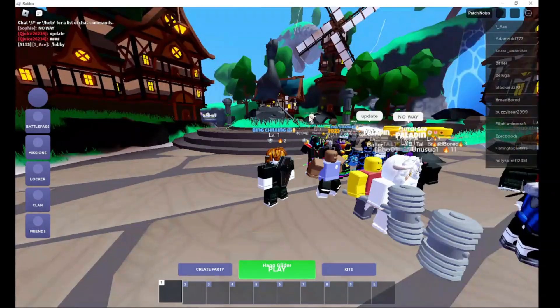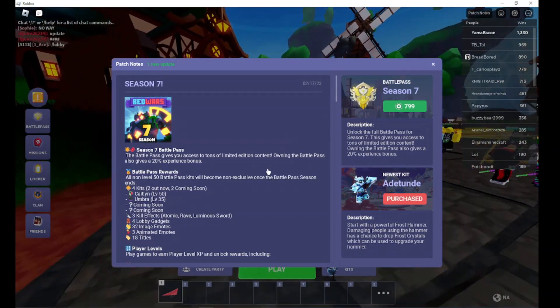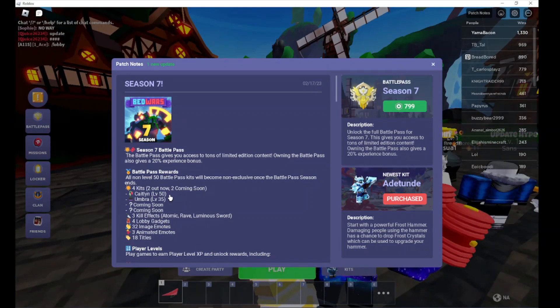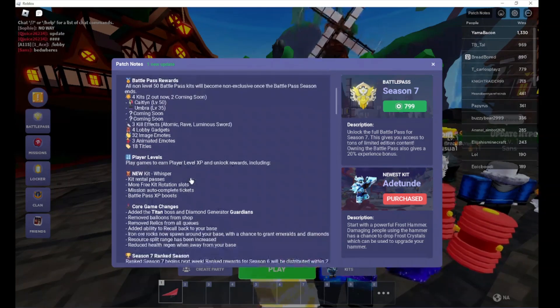Okay I'm loading in. Season 7 — the battle pass gives you access to tons of limited stuff. Four kits out, two coming soon. Caitlyn is the level 50, so we don't need to know about that right now.